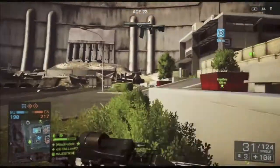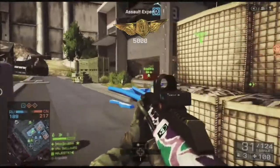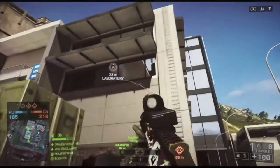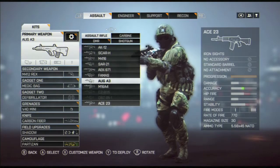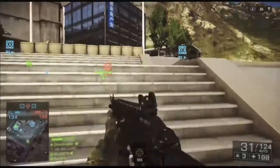You can see I finally unlocked the ACE 23 — the weapon I so wanted because I heard it's really good. I'm celebrating that with some grenades up in that house where the enemy has been sitting the whole time. Now I'm equipping the ACE 23, as you can see here — no attachments, nothing. Just trying to see how it is. So excited, I just can't wait.